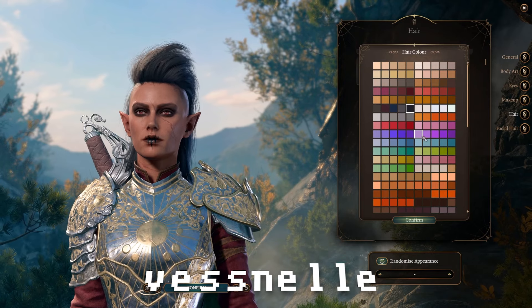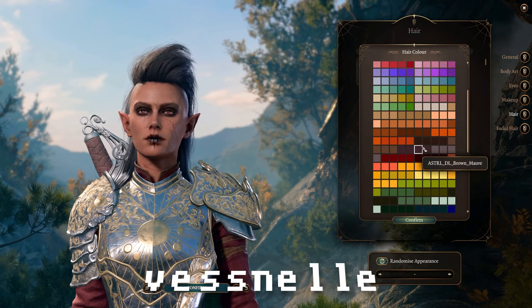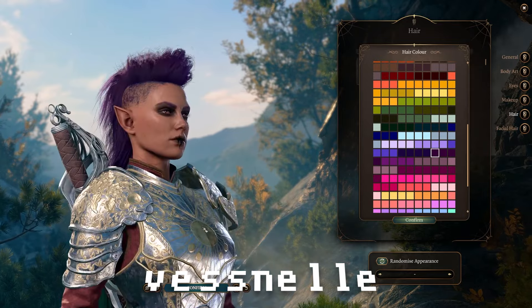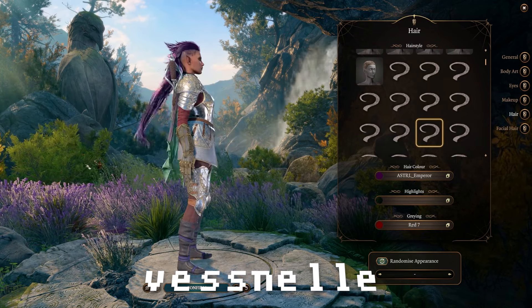Since we installed the other mod with all of the different colors, here's your regular colors up here on the top right, and then you'll see these — they have the prefix A-S-T-R-L for astral. I love some of the purples, they're ridiculous. I love this one because it's got the physics, it's spiky, it's great. I mean these are all subjective.